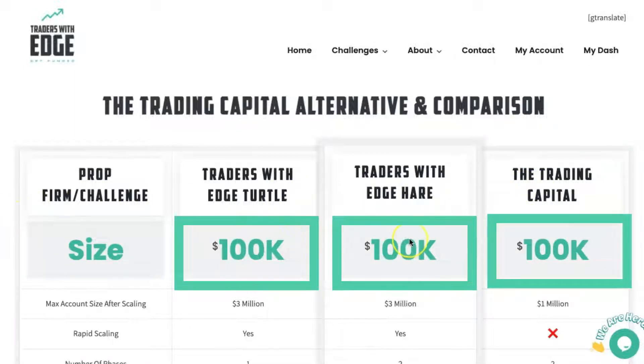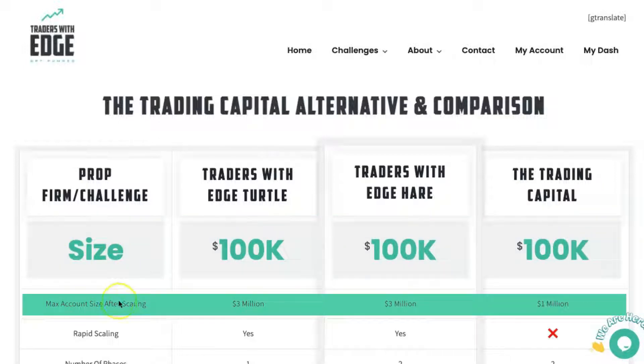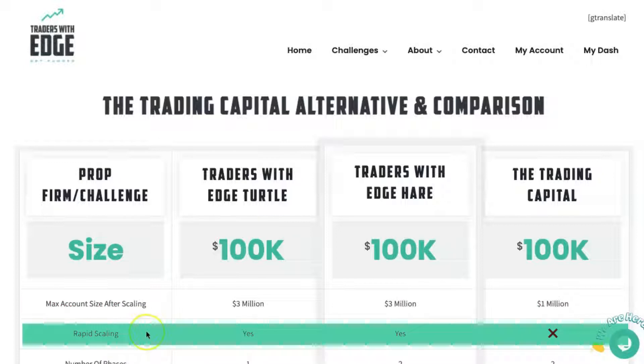You'll notice that we've got a 100k account across all. The maximum account size after scaling for both the Traders with Edge accounts is up to $3 million. With the Trading Capital, they fund you up to $1 million. Rapid Scaling is available on both Traders with Edge accounts, but the Trading Capital don't offer that.